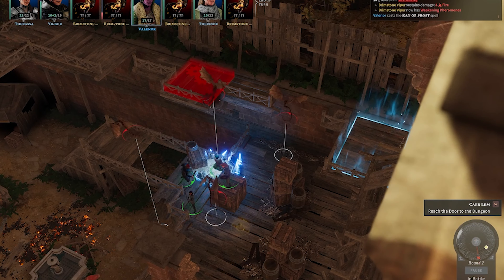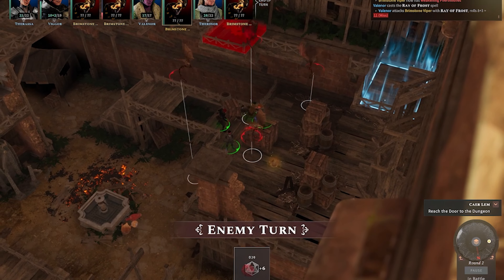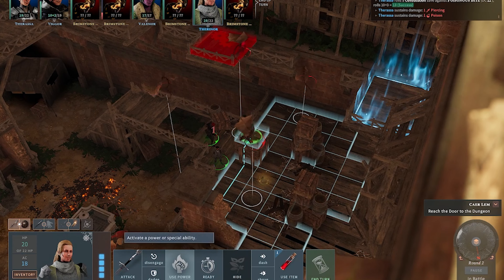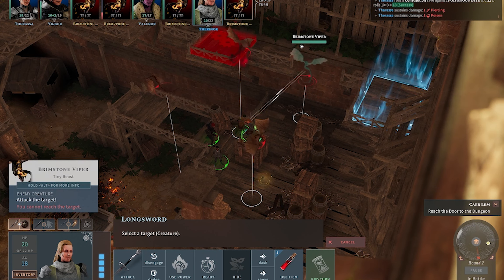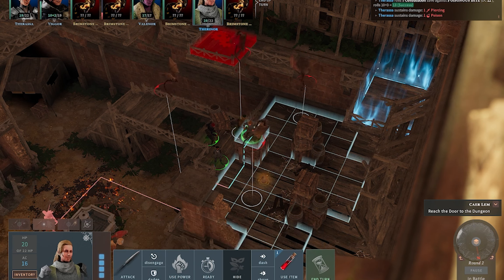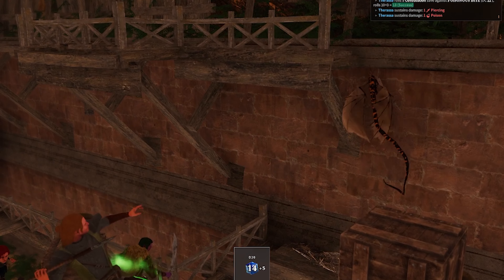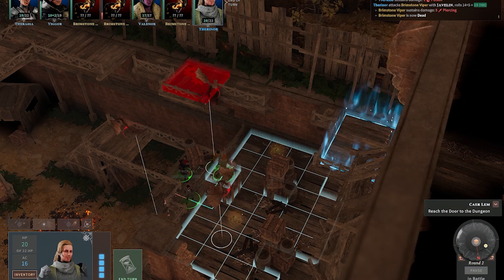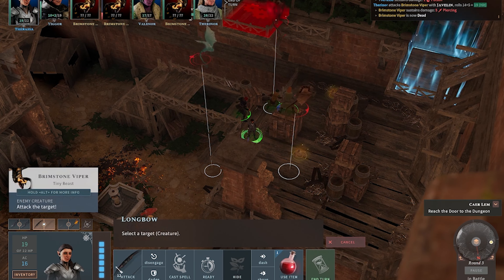Let's see if I can take this one out before it attacks again — nope, I can't. Not very successful. Oh, I can throw my spear — pretty cool! Another insta-kill. Shouldn't forget to switch weapons because that's really handy.